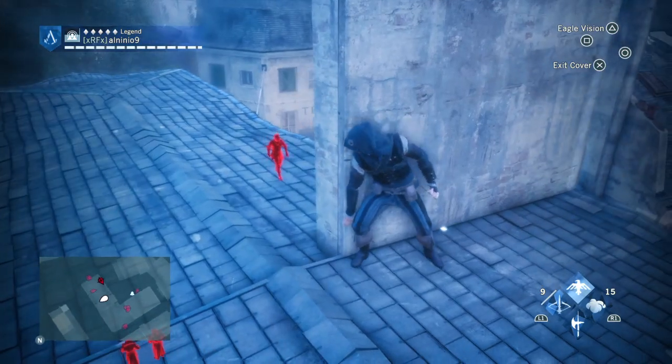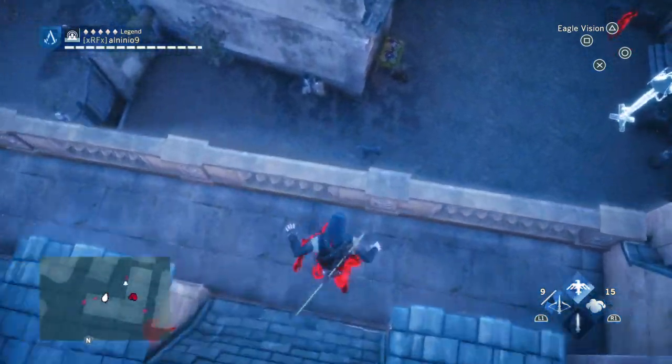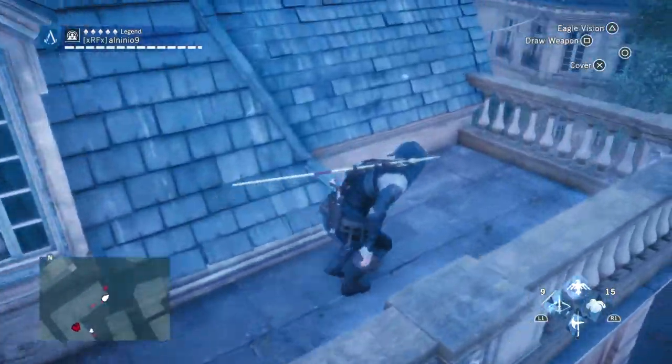One guy is ranged, so we gotta take him out first. It's always important to take out the ranged guys first — it makes life easier for you when you are on the ground. So we quickly jump-assassinate him. You can also choose to use the phantom blade if you are not in the sniper's range; you can easily take him out.